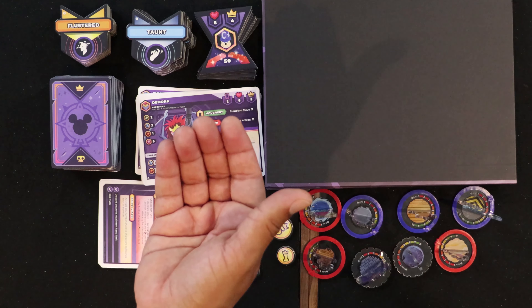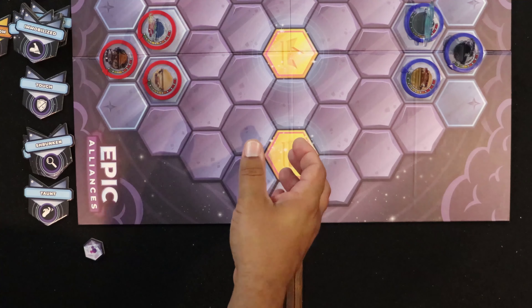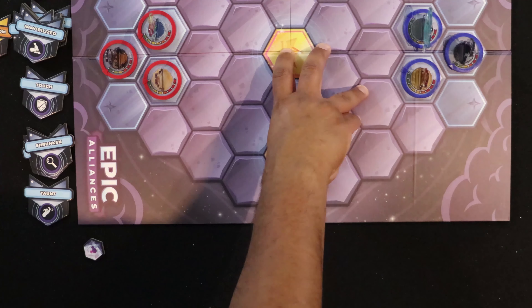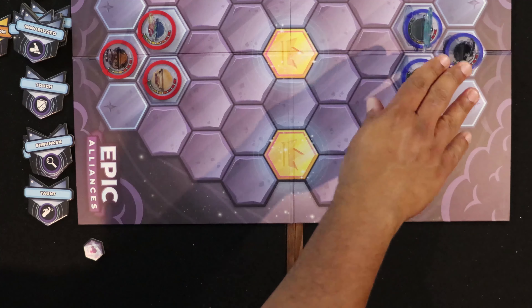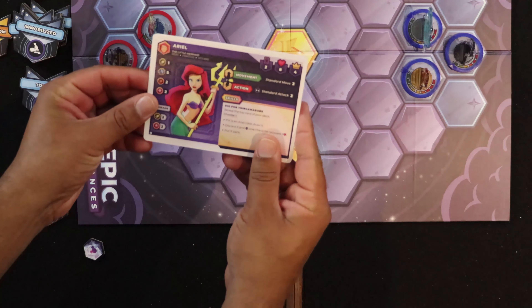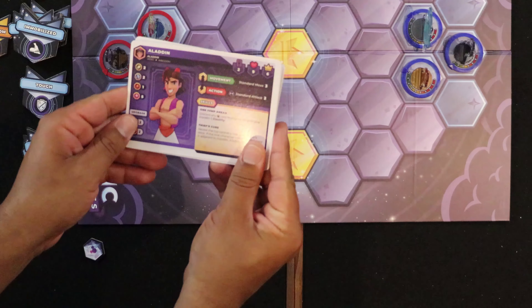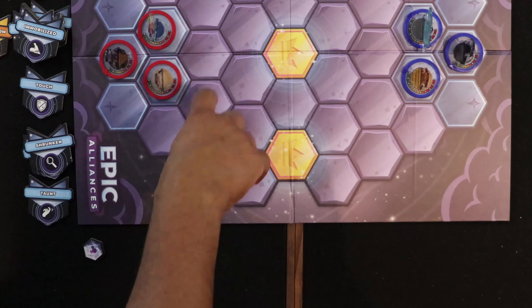Now we're going to teach you how to set up and play Disney Sorcerers Arena. Part of the board has been cut off at the top — that's okay, we're only going to use this part. Setup in terms of teams is very standard. I'm using the same setup Julie and I used in our last play: her red team consists of Ariel, Dr. Facilier, and Aladdin.